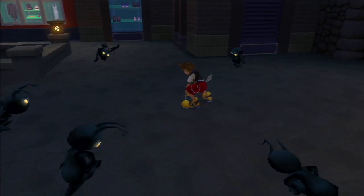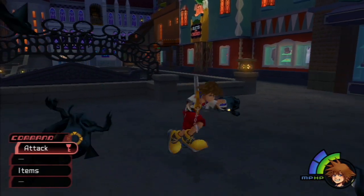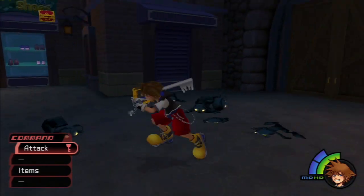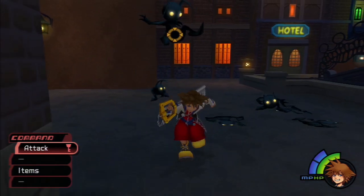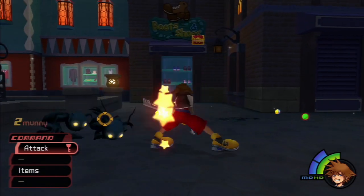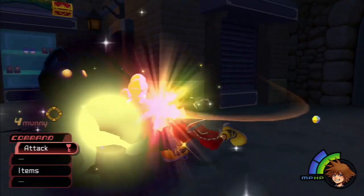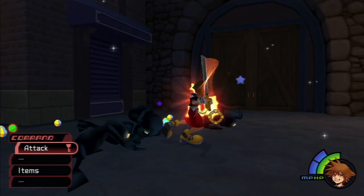We didn't really talk about the animation of the enemies last time. The Heartless have a really interesting kind of body language. I hesitate to even really call it body language because it doesn't communicate much — it's actually just very irregular and twitchy and unpredictable. Kind of like certain creatures and animals where, if you don't know their body language and how to interpret it, how unpredictable some of them can seem. This seems like that cranked up to 11.